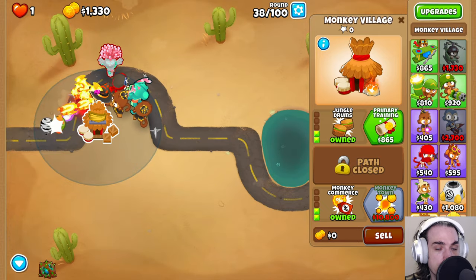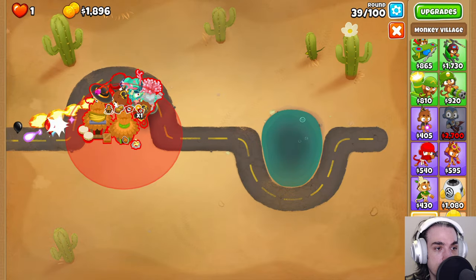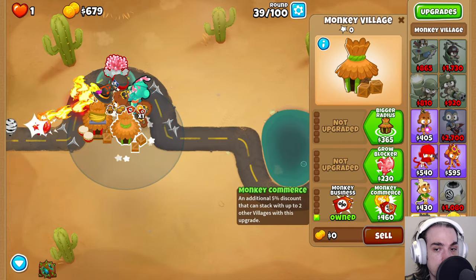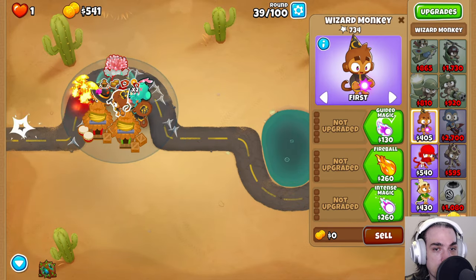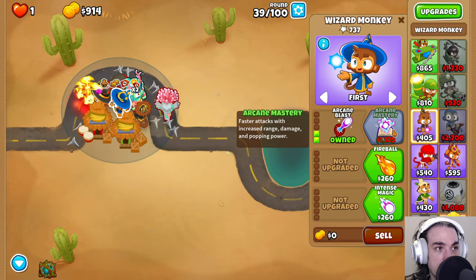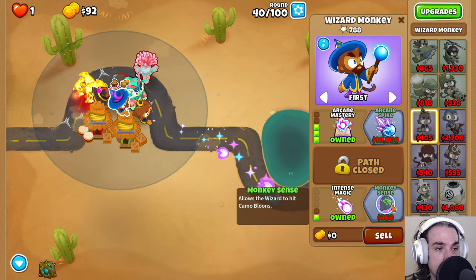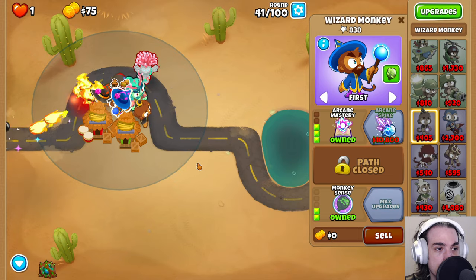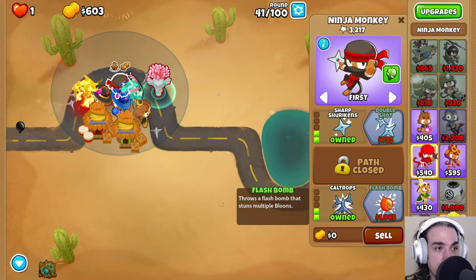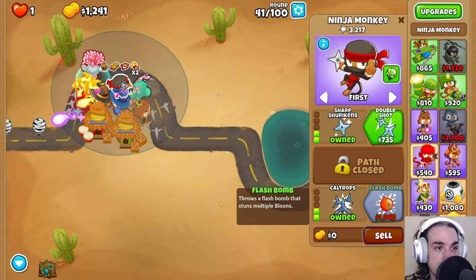We're going to save up for 1295 again and place another village — up and then to the left, up, right there, left again. Looks good — Monkey Business, Monkey Commerce. Now we can go a little bit crazy with the upgrades. We're going to go to the Guided Magic, Arcane Blast, and save up for the Arcane Mastery. We're also going to get the Intense Magic and the Monkey Sense. Then we're going to get the Flash Bomb — it's really good here as it stuns everything in place so we can do more damage, and stall on this map is really nice.